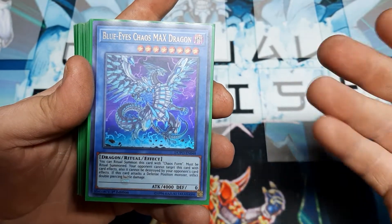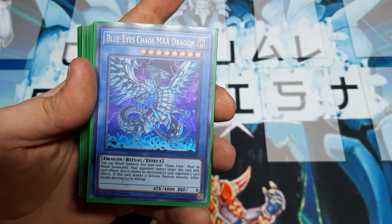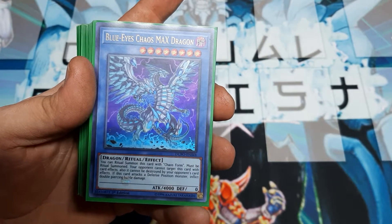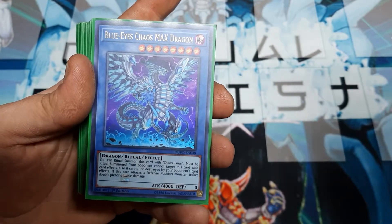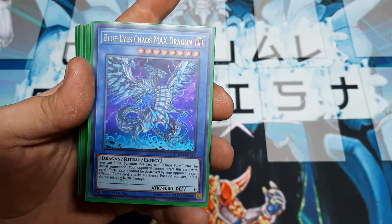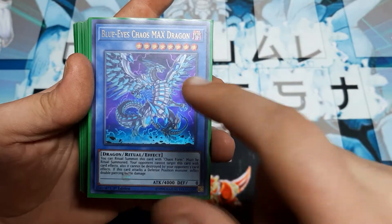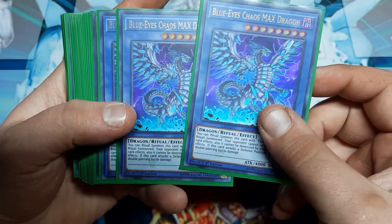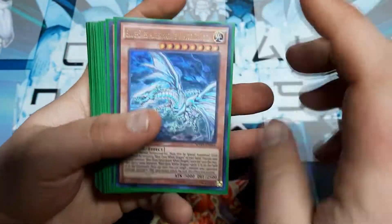If you're going to use Blue Eyes Chaos Dragon, when it is ritual summoned and it attacks it's able to change the battle positions of the opponent's monsters, and I believe it also inflicts piercing damage. But it's the Max Dragon that's going to be the game winner, which is why we're playing three of it and not three of the other one right now.